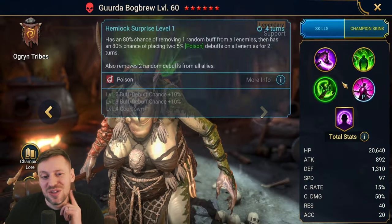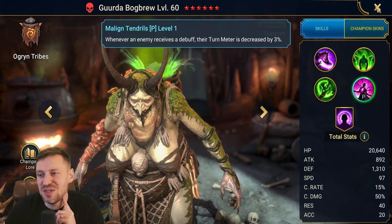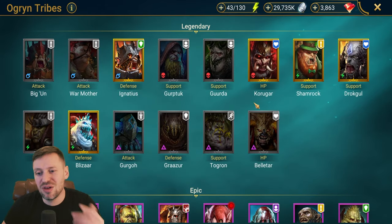Goda Bog Brew — another poison champion we could potentially use. Mine is still not fused, still sitting in the summon portal, but yeah another great option.